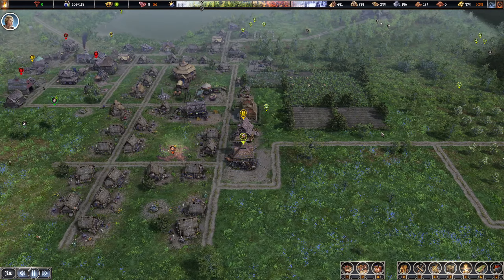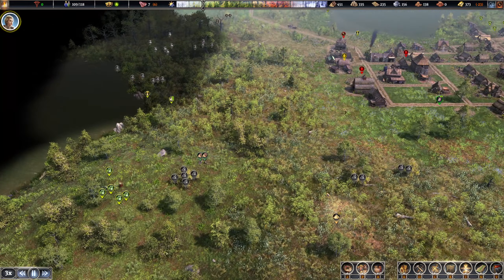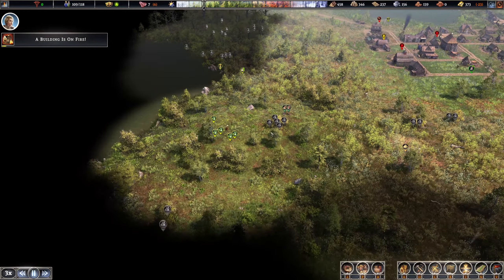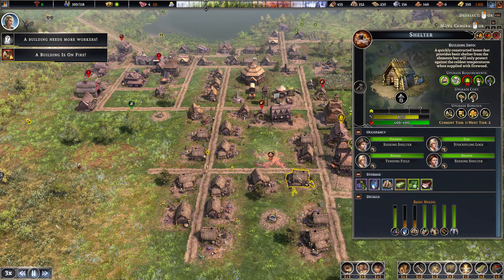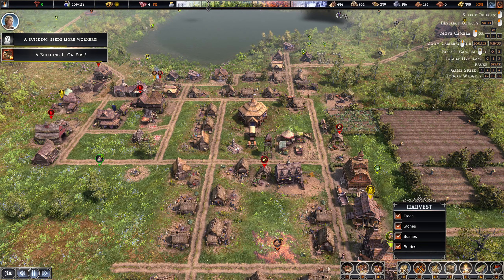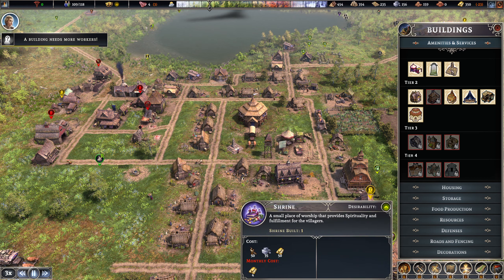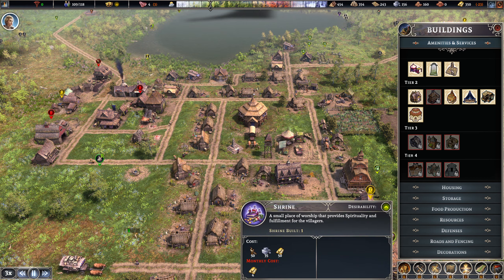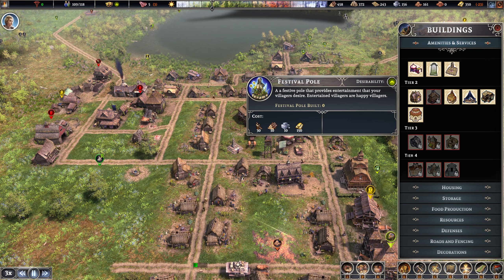Our fruit trees seem to be planting quite nicely, which is great. Really happy about that. Folks are starting to stay away from the wolf. I don't know why the buildings are catching fire so much - really interesting. That's the desirability stuff. We could put up another shrine, which would increase the desirability, but I don't know. There is a festival pole.